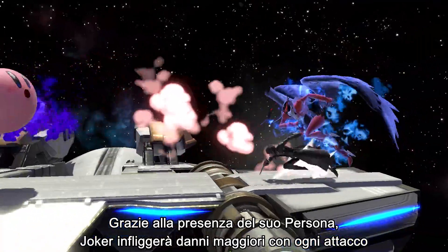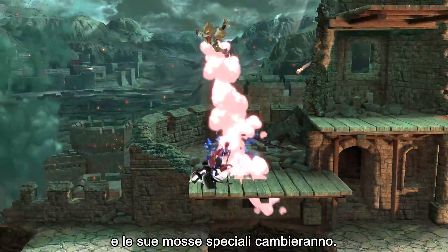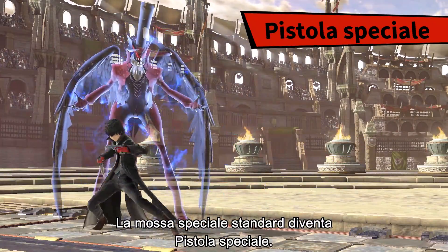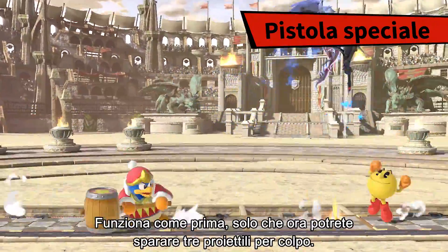With his persona at his side, Joker can deal additional damage with each attack. And beyond that, his special moves will change. His neutral special upgrades to Gun Special. It handles the same as before, only now you'll fire three bullets per shot.